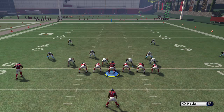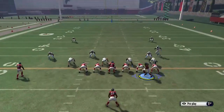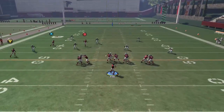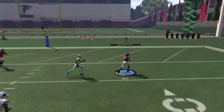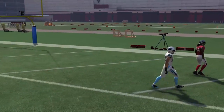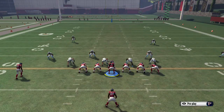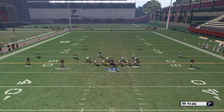Moving this guy over and putting him on a streak — after showing you how to hit the wheel, we're going to show you that you can still hit that S route as well. Motioning that guy over just gives a different look — is it going to the wheel or the S route? It's just something different to make sure you see there are a couple different ways to attack it.